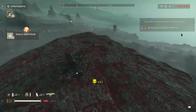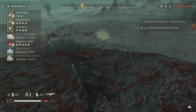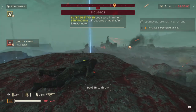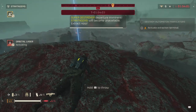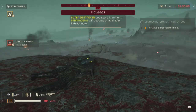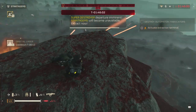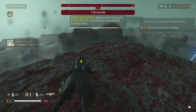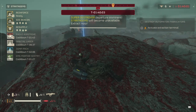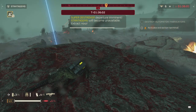Just some kills for good measure. The trick here is to wait out the timer. When it ends and the emergency extraction starts, we are just going to wait — we are actually not going to board the ship, because the achievement description doesn't say to extract alive, just to complete the mission and not die.